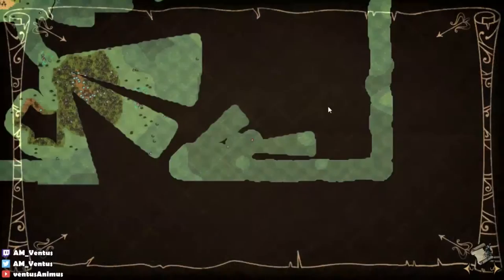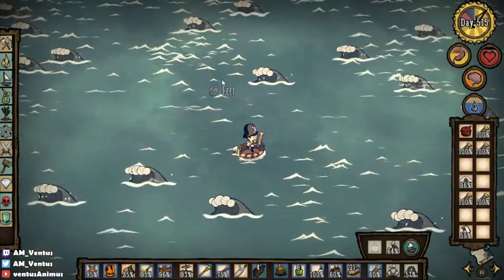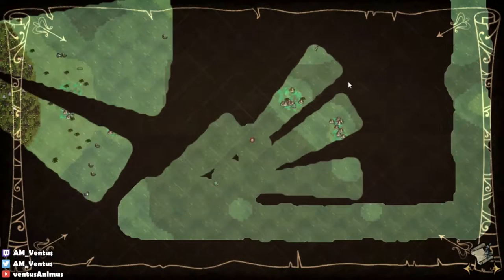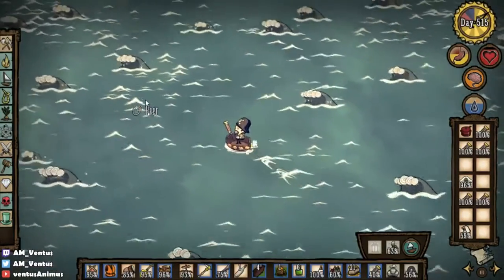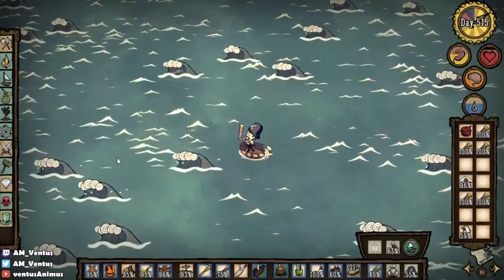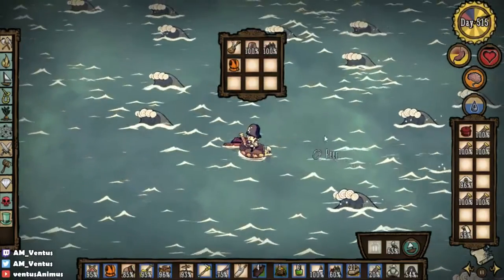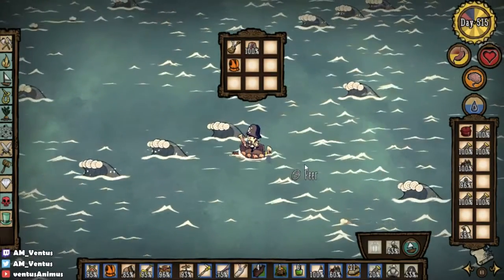Seriously, this thing is horrible. Oh, I found a bottle — steamer trunk as well. Let's see what this one has. These items aren't bad. I'll take the sewing kit; the other items I don't need right now.